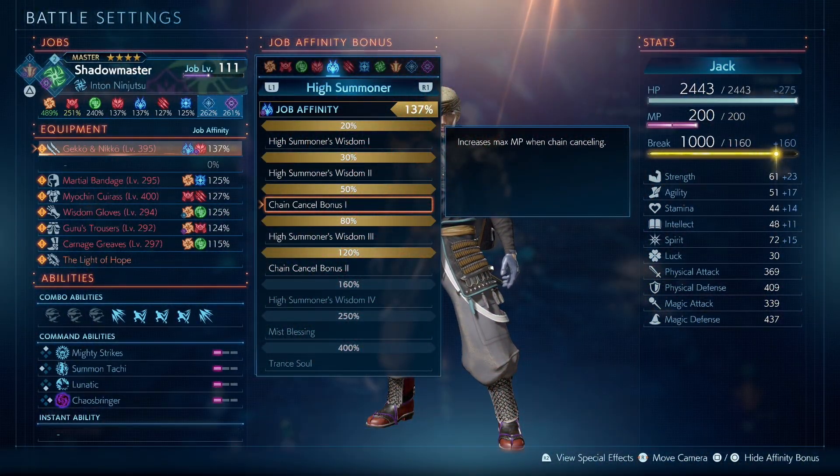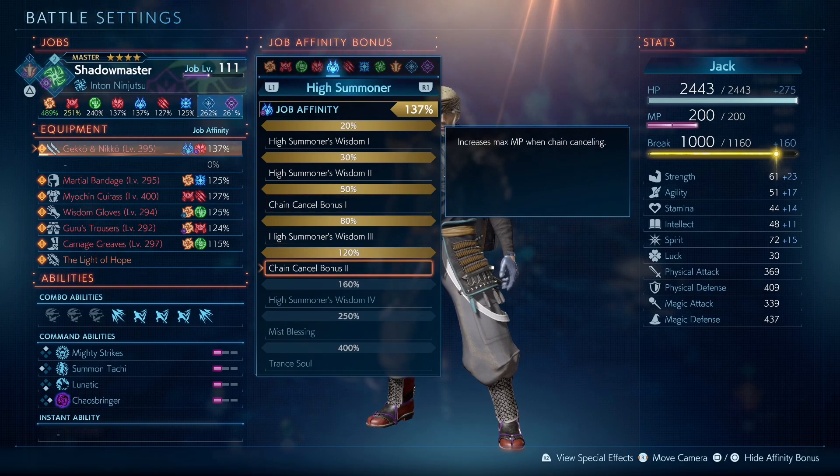The new Summoner job has a very amazing skill in its job affinity which is the Chain Cancel Bonus. What it basically does is it will increase your max MP whenever you perform a chain cancel. If you have the Summoner job affinity at 120% you'll get 2 chain cancel bonuses. It is with this skill that we start with max MP every time.